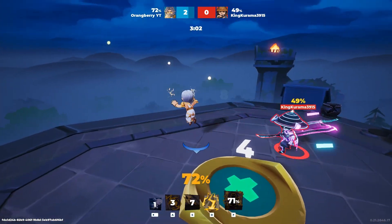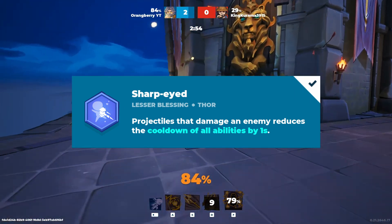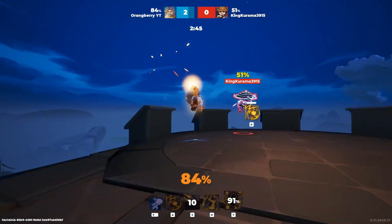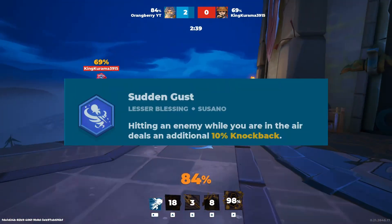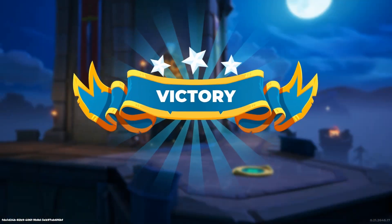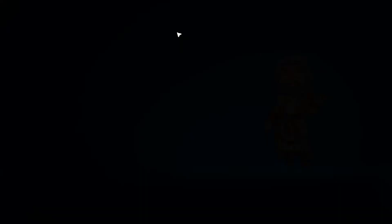Now we're going to cover the lesser blessings — there are a couple of choices here. The first one I use is Sharpite: projectiles that damage an enemy reduce the cooldowns of all abilities by one second. Since I'm building around Bolt of Olympus, being able to use that a lot reduces my cooldowns much faster. The next lesser blessing is Sudden Gust: hitting an enemy while you are in the air deals an additional 10% knockback. With Zeus, all you have to do is jump and cast your Bolt while in the air — it couples perfectly with all your other abilities to knock out enemies early.